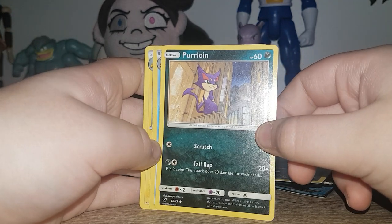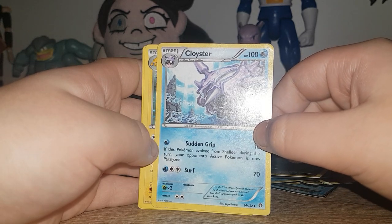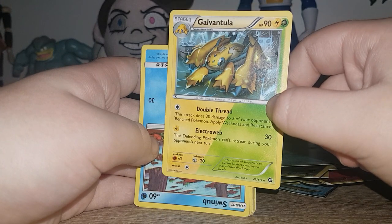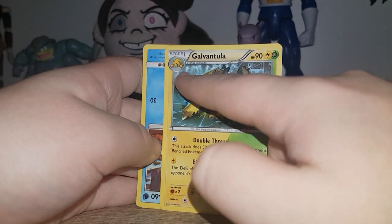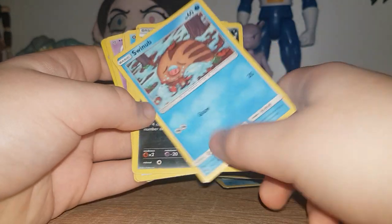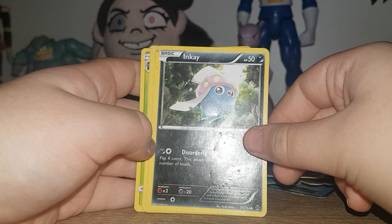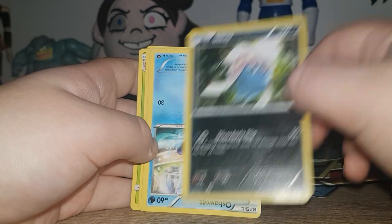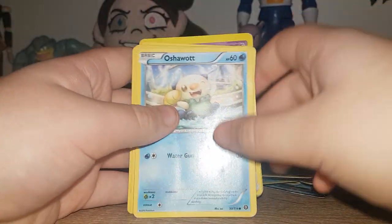Buneary — that's quite a recent-ish one. Clawitzer. Galvantula. This one kind of scared me but it didn't. The shiny version of Galvantula kind of looks like Lucas the Spider, I don't know. Swinub. Inkay — I've had this Inkay for ages, I've had this for so long. What year is it from? 2015. Oshawott. Very simple Oshawott.